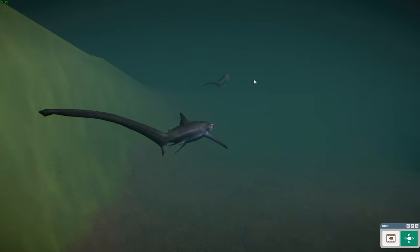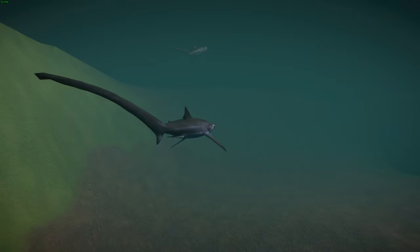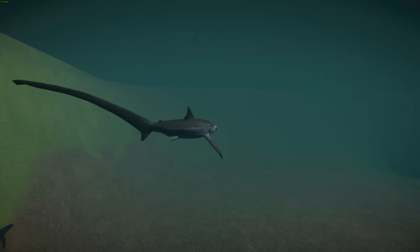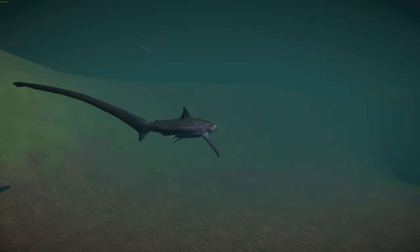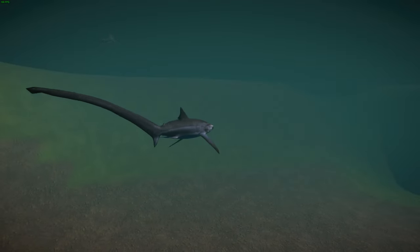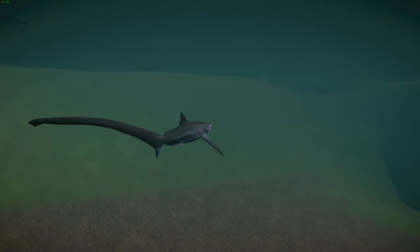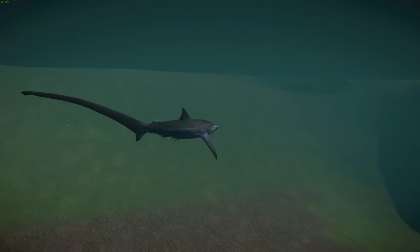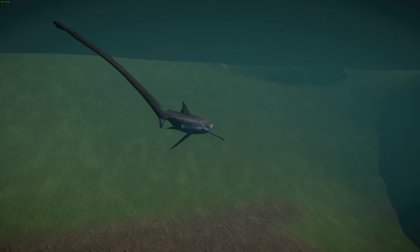They're very active strong swimmers and are known to be preyed upon by toothed whales and large sharks. Parasites include certain species of tapeworms. Little information is known about their feeding ecology, but they're known to feed on lanternfish in the mesopelagic zone. They avoid competition with common threshers and larger sharks by eating smaller prey such as barracudas, escolars, and lanternfish — so there's little competition between these species.